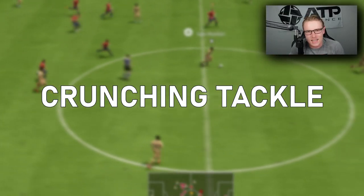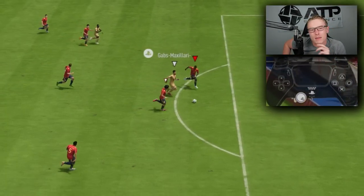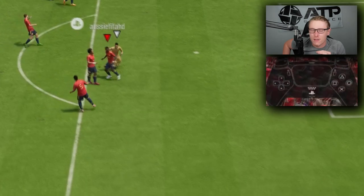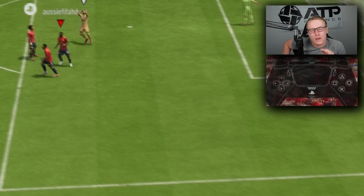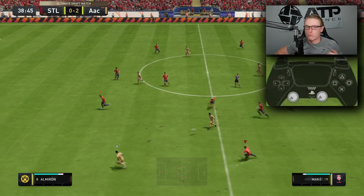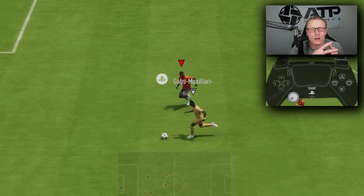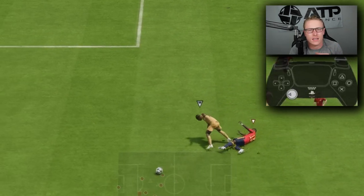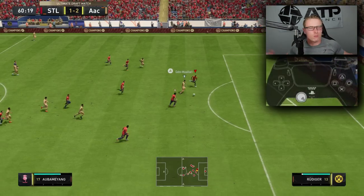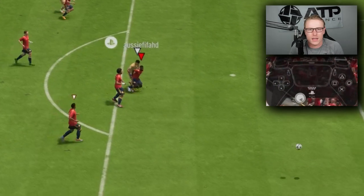The crunching tackle — brought to us this year in FIFA 23. You're holding R1 and pressing the tackle button, which is square on PS5 or X on Xbox. It is very useful and rewarding when it comes off. When you tackle this way, it's really crunching and the ball clears a far distance. So if there's a situation where you don't want to risk the ball fumbling to other attackers — say two or three are in on goal — use the crunching tackle: R1 plus tackle, and it clears the ball.